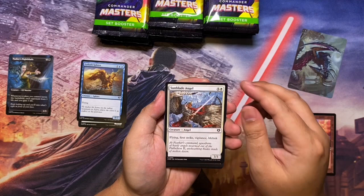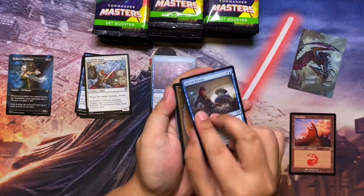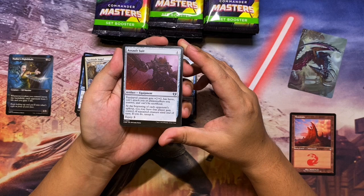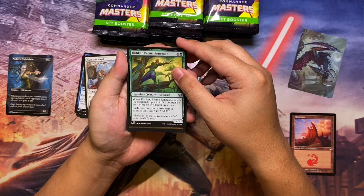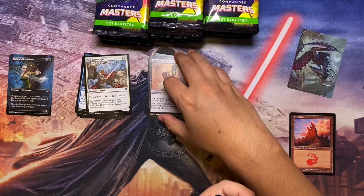This is a full reprint set, so no new cards here except maybe from the Commander pre-con decks. For the uncommons we have Body Double, Fact or Fiction, and Assault Suit — which lets you equip a creature giving it +2/+2 and haste; can't attack you or planeswalkers you control, can't be sacrificed, and each opponent's upkeep you may have that creature gain control until end of turn. Also Renegade, and Patriarch.